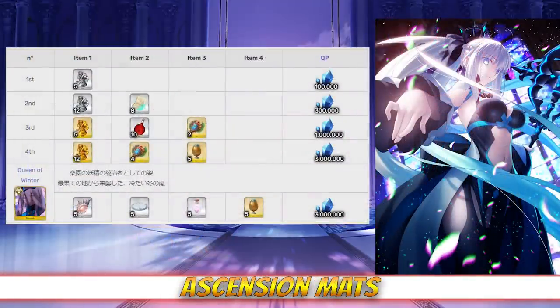Morgan has surprisingly lenient ascension material requirements. For level ascension, she just needs 8 Forbidden Pages, 10 Homunculus Babies, 6 Scarabs, and 5 Eggs. Pages drop at Shinjuku 2 Chomei in Shinjuku with a 35% drop rate. Homunculus Babies have a 46% drop rate at the Waitley Residence in Salem. Scarabs are best farmed at the Deimos Islands in Atlantis where they have a 13% drop rate, and Eggs have a 13% drop rate at the Inari Shrine in Heian Kyo.